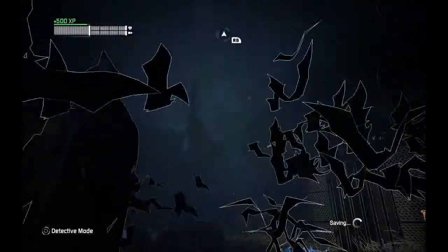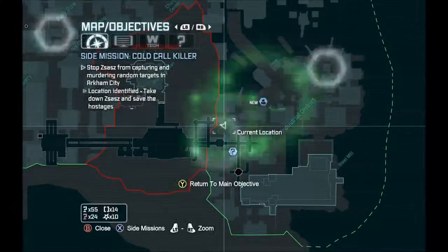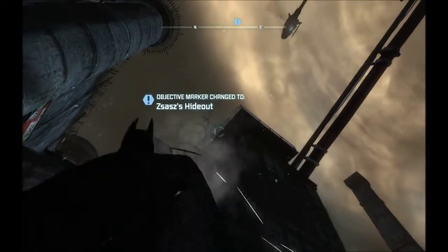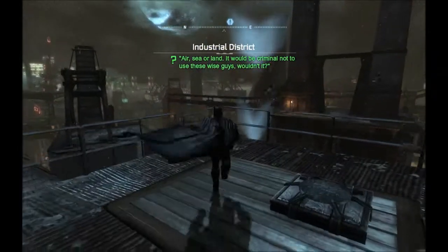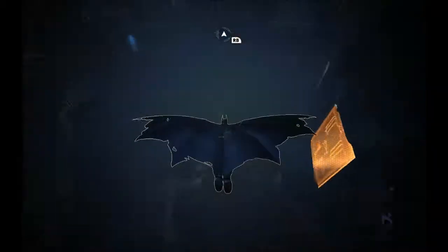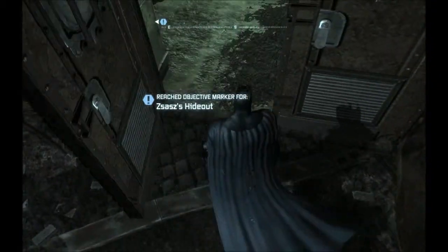Freaky. Alright, so we got Zazz's hideout now — we know where this psycho's at. I'm gonna take Zazz out first, 'cause like I said he freaks the crap out of me. So he deserves to be the first one. The Riddler's right by us too — the next Riddler guy — so we can take care of a few things real quick here. Here he is — let's take this psycho out.